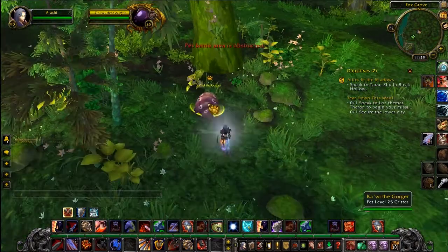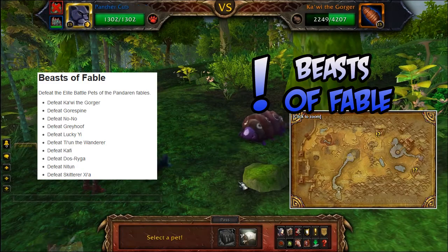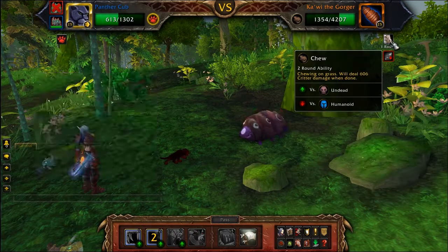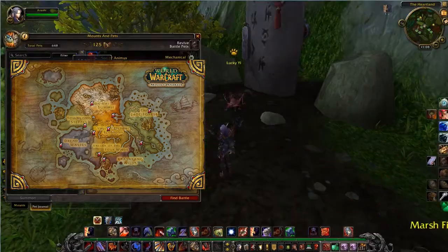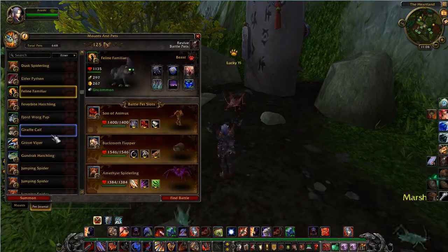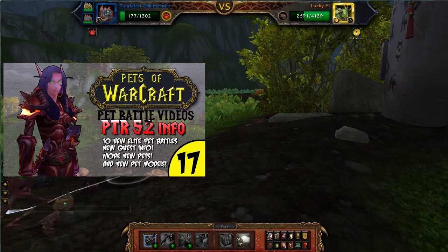The first thing you will want to do is get the daily quest called Beasts of Fable. Once you have the quest, travel to each location in order to challenge these pets. For more information, feel free to view POW video 17. A link will be available at the end of this video.